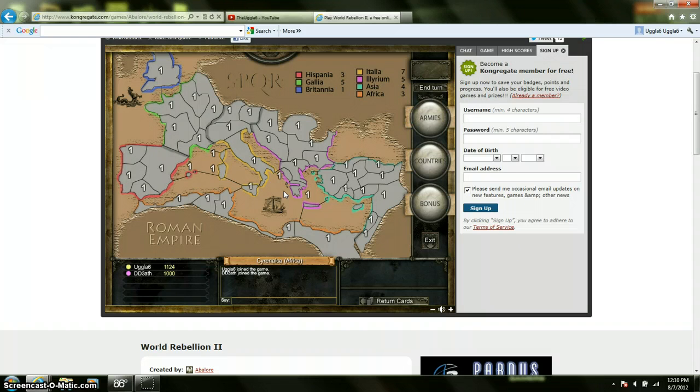World Rebellion 2, sorry. Basically, you play with two to six players in a game, and there's three different maps. As of right now, there's a World War II map, a Roman Empire map, and then the traditional Risk map.